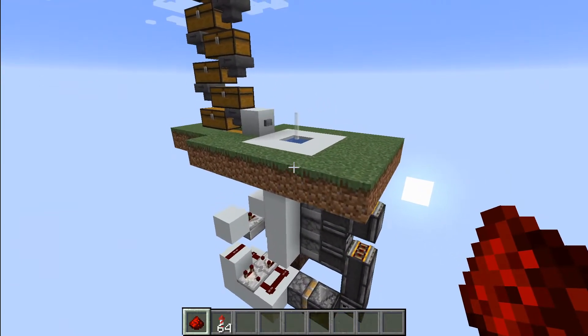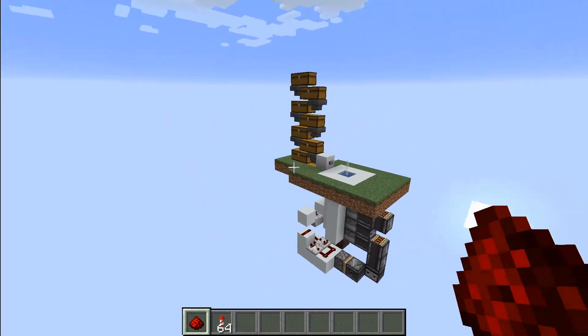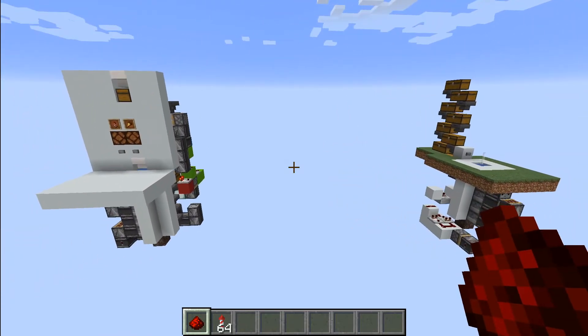In my survival world, I created a single item dispenser, and that's in the world download as well. You might want to modify the design, but it works great. Both of these designs have been upgraded to 1.16.